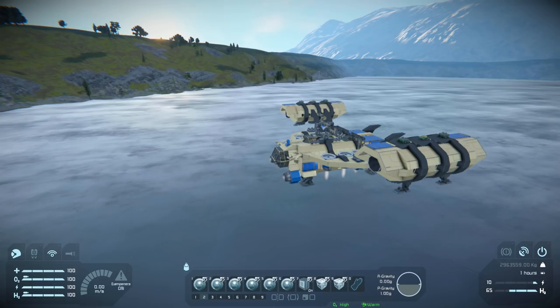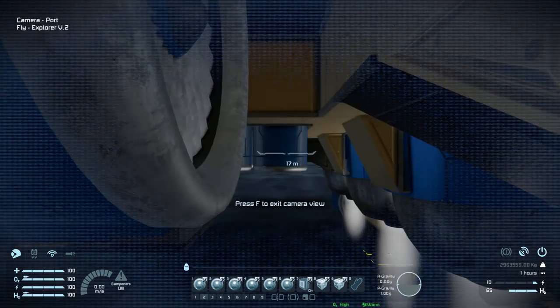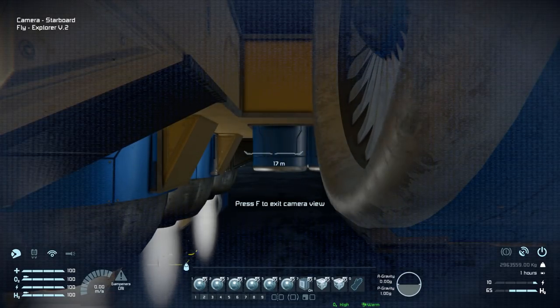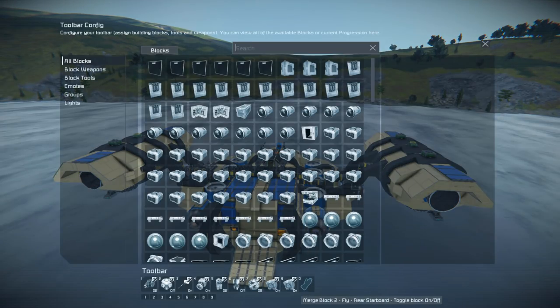On tab number two we've got cameras galore. Number one will view underneath our cockpit; number two is the hangar; three is below the ship; four is a weird angle viewing the thrusters; number five on the opposite side viewing the same thrusters; number six to view the interior to see if anyone is sneaking up behind you; number seven is to turn the turrets on and off; eight and nine are to control the hangar doors at the very back. On tab number three we've got our auto repair system, gravity generator, antenna, ore detector, laser antenna, beacon, projector, and then stuff to do with the merge blocks.